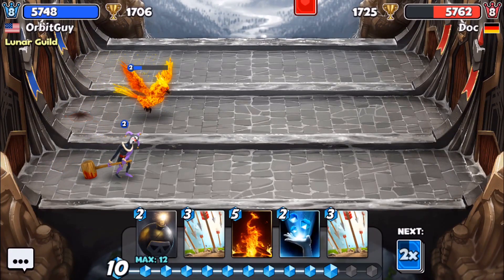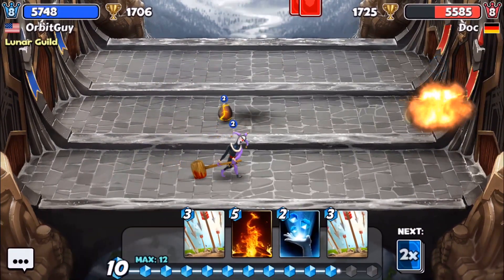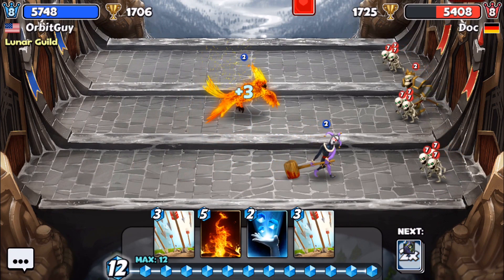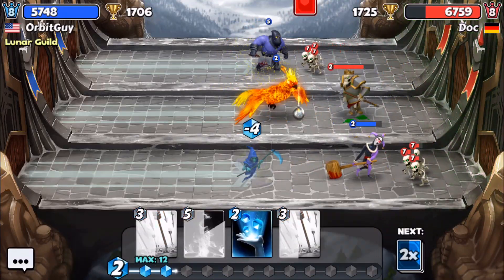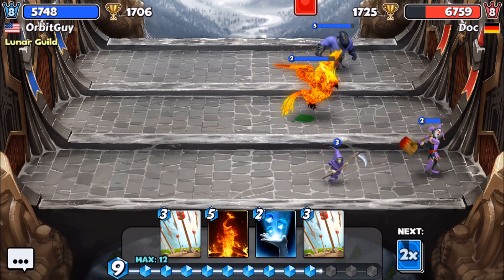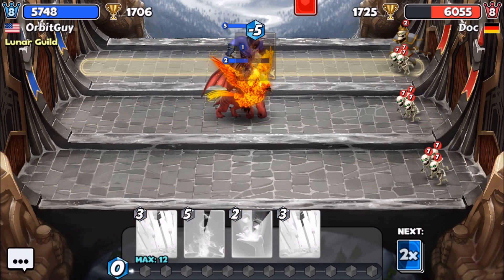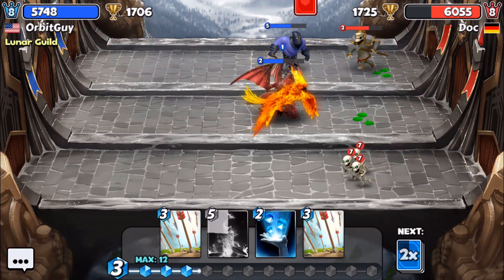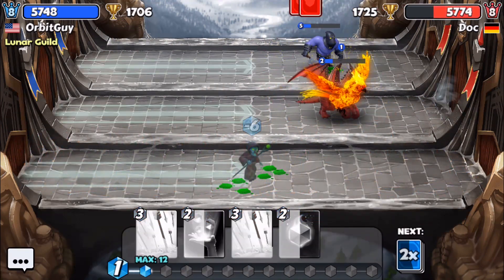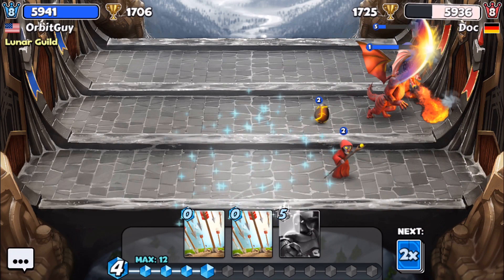The phoenix is still in business, they took out my dragon - this is a pretty interesting deck they're playing. Look at that phoenix just take out that skull king - that's pretty boss right there. We'll just use an inferno to hit some of this other stuff coming through. Get a mage going and grab an executioner - looking sharp.